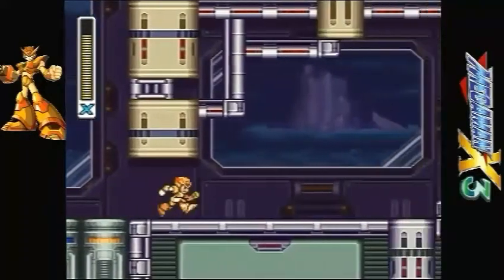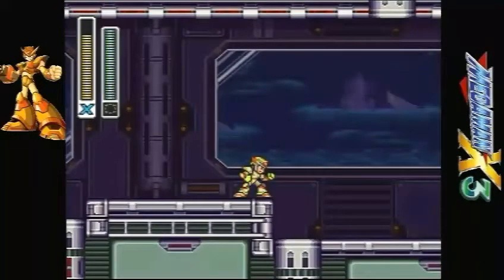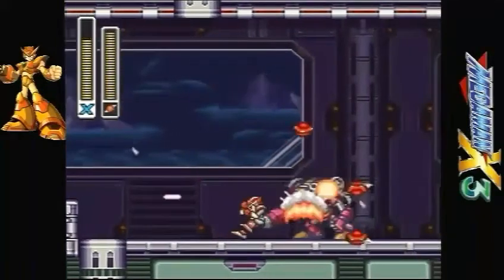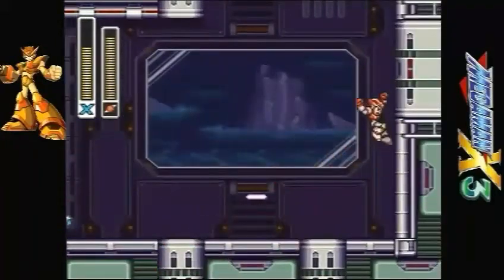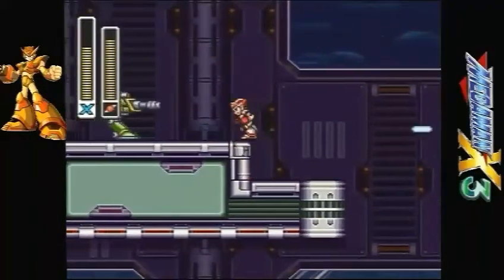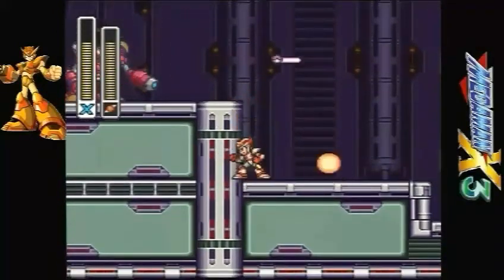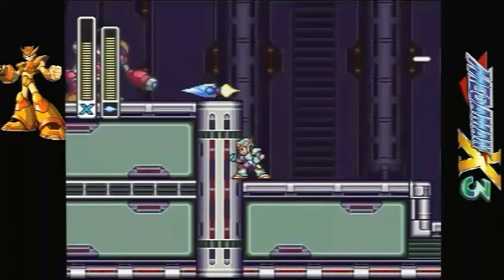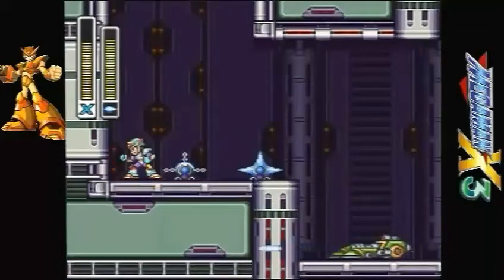The Z-Saber, along with the gold armor, makes you basically super powerful in this game. You have the gold armor with all these awesome upgrades, and now you have the Z-Saber, which can basically two-shot a lot of bosses — because it does 16 damage upon contact and 24 damage upon being a projectile shot. X3 is actually where the Z-Saber is best utilized for X. Not like X6, where it's basically just a weak melee weapon. X3 got it right when it came to X using the Z-Saber.